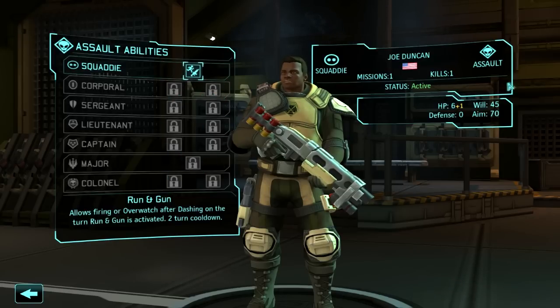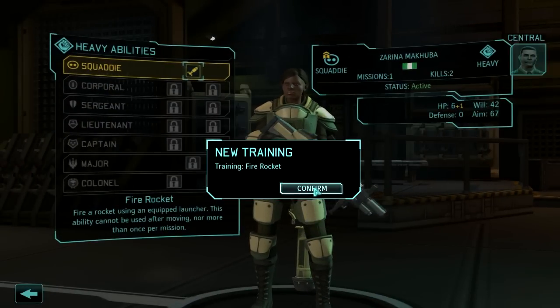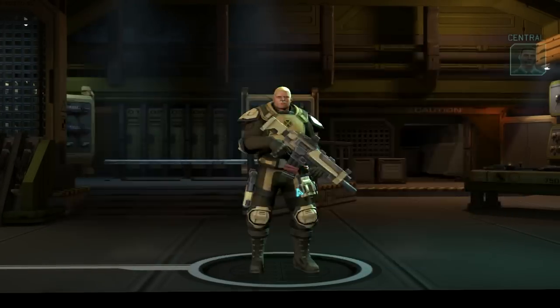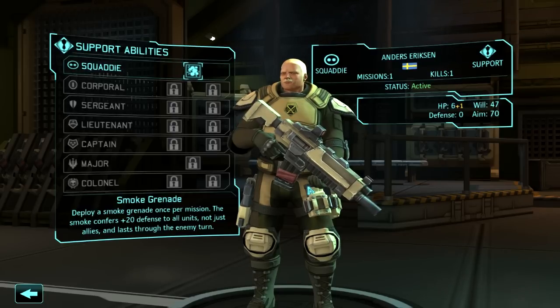Run and Gun — he can do his extra movement and then shoot. Heavy: the heavy weapons specialist with the rocket launcher. There are demolitions experts. Support is a weird one — they can either be field medics, or literally extra support people, designed for Overwatch, or for smoke and cover.